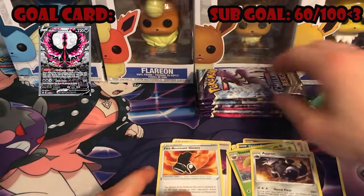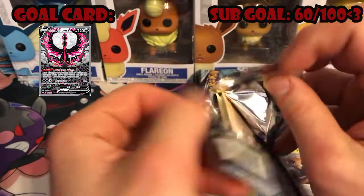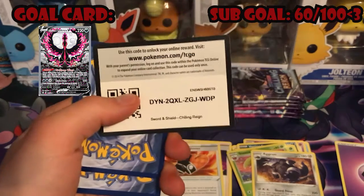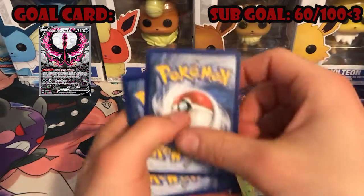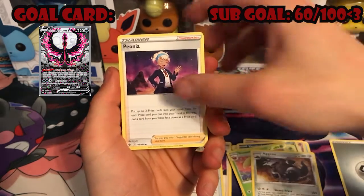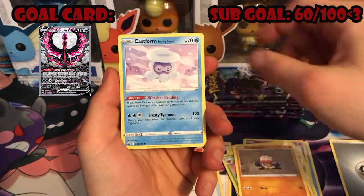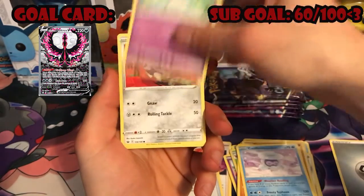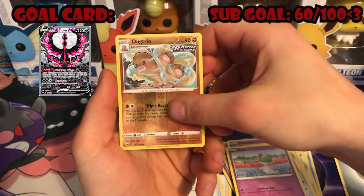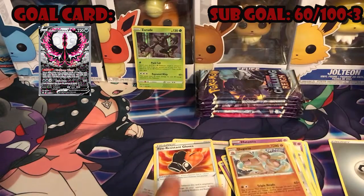Next up, Galarian Articuno. Metal energy, Peonia again, fire resistant gloves again, Crabominable, Cloppus, Castform Snowy, Hattena, Kirlia, Ralts — ooh, reverse holo Dugtrio and a holo Zeraora. Alright! Dugtrio is pretty dope too.